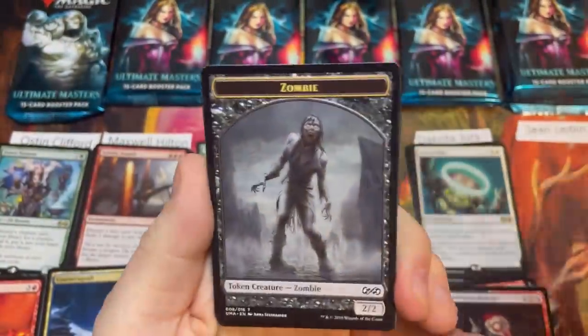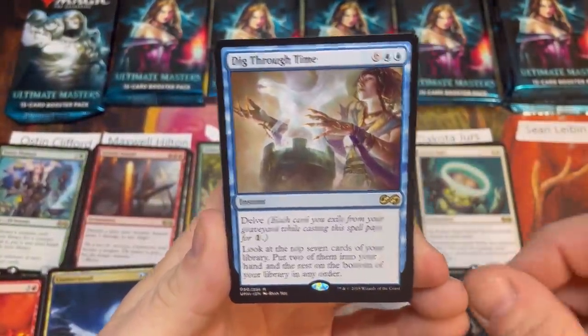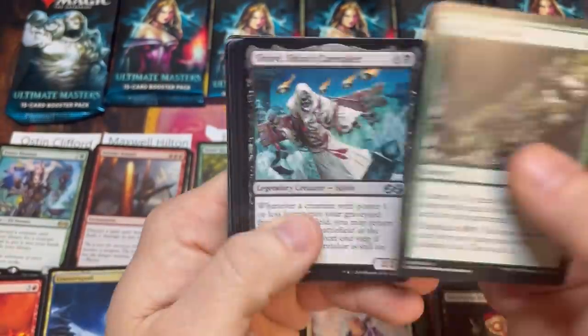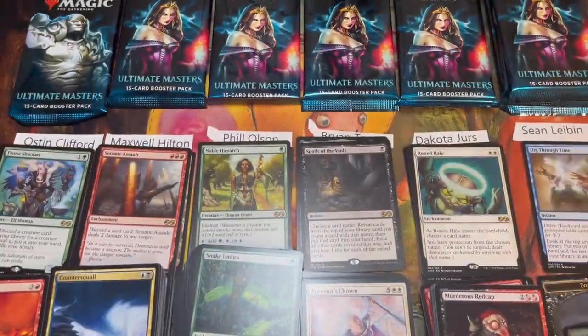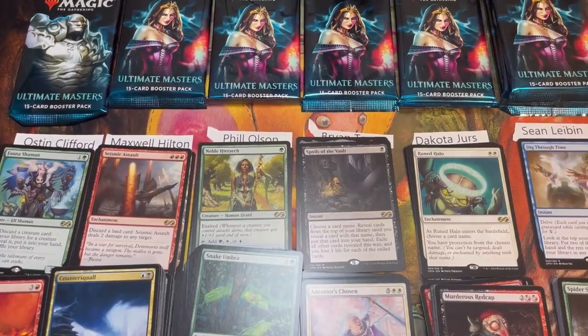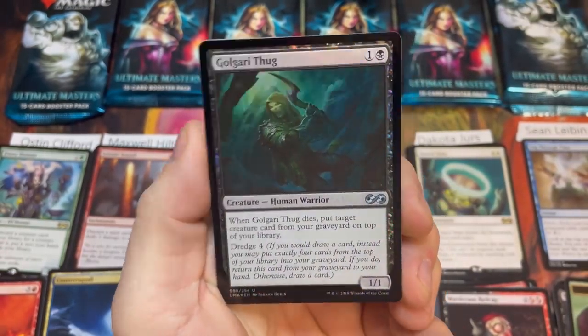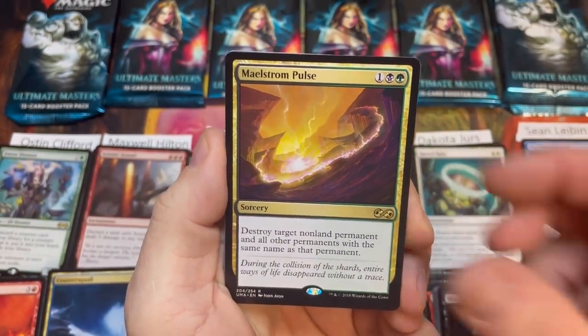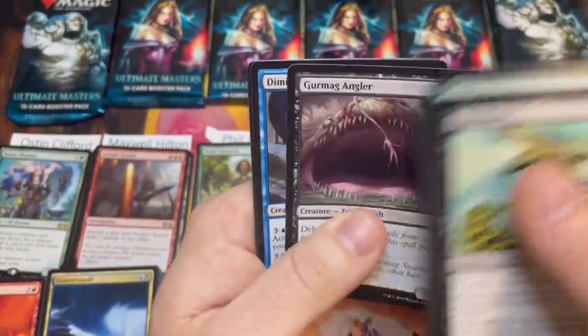Sean, caboose time — no mythics have been hit, where are they going to be? Pack one: Boneyard Wurm and Dig Through Time for eight — some beef! We're all remembering how good delve is as a mechanic. Murktide in Modern is really strong — being able to use graveyard cards to pay for expensive creatures feels great. Pack two: foil Golgari Thug and a Maelstrom Pulse. Shriekmaw, originally out of Lorwyn — a limited all-star for sure.